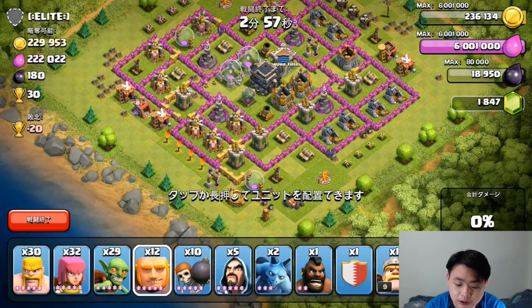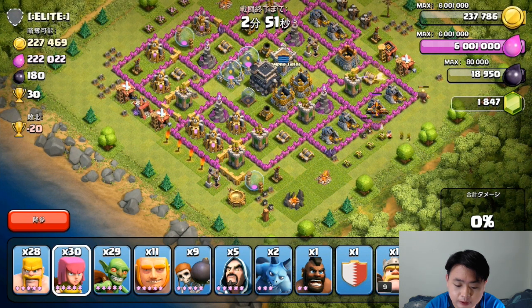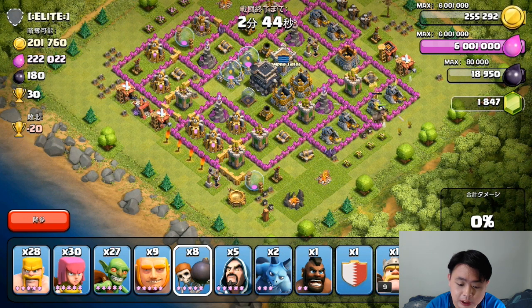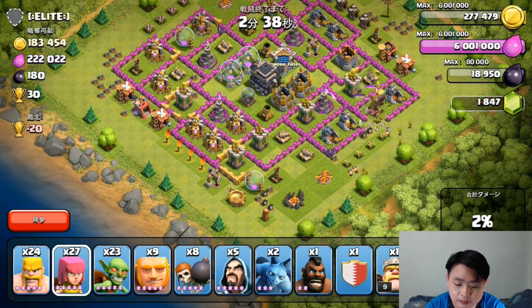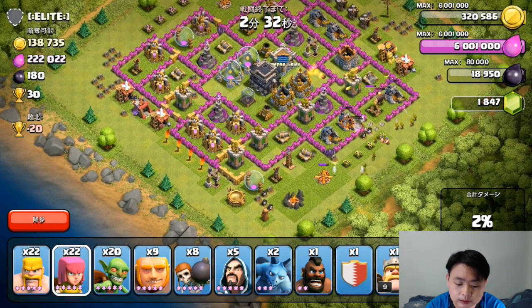Let me drop in one giant to distract the towers, one wall breaker, a few barbarians, a few archers, a few goblins, one more giant, and one more wall breaker to break the T-junction at the bottom right. After that, a bit of goblins, barbarians, and archers. I believe I've already collected some of the resources there.